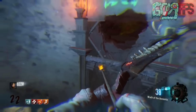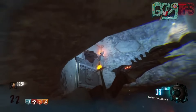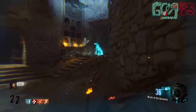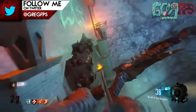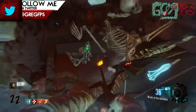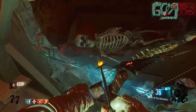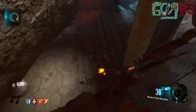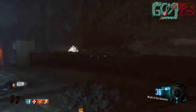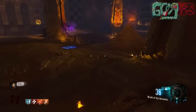Once you activate anti-gravity mode, go over to the hole in the wall and shoot the Wrath of Ancients crossbow in there. There's a little lever and it will cause a platform to spawn up. You jump back up on the platform and stand there, and literally out of nowhere a skull comes up and gives you the arrow - it's honestly the coolest thing ever.